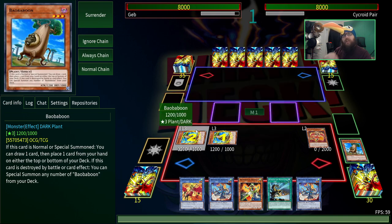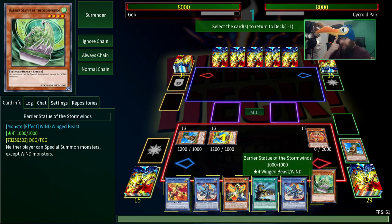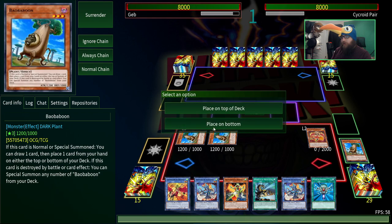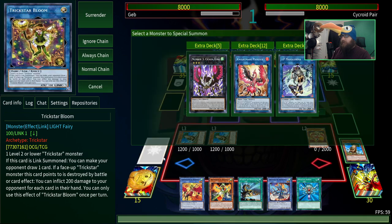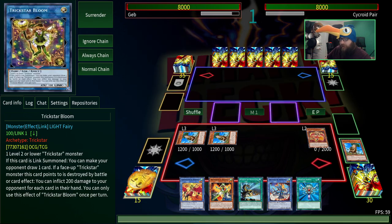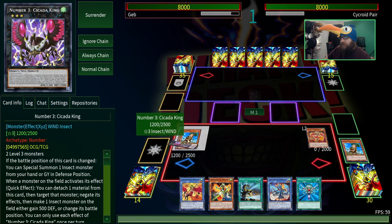When Baobaboon is destroyed, it'll summon two more Baobaboons from the deck, which is why we play it. And when these are summoned, they allow you to draw a card and then put a card on the top or bottom of your deck, so they let you reset your hand to be more likely to get your combo. You only really have two normal summons, so if you don't get the combo you can put things on the bottom of the deck. I don't think we need two of these, so we'll put that on the bottom. Actually, I think we might be able to do the combo with Monster Reborn. Normally we could use these two to make Cicada King, but I think we do have to do that — otherwise we won't have enough room. Cicada King — just a Monster Negate.